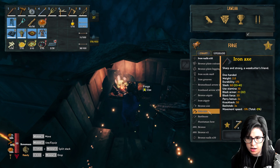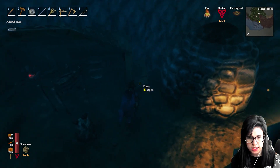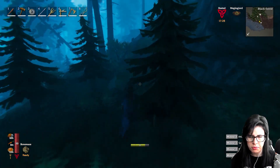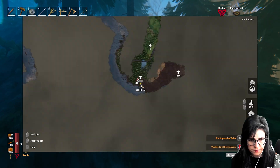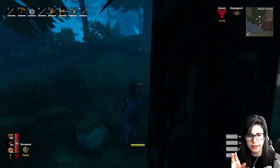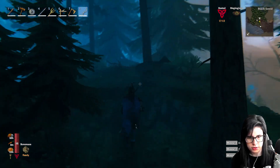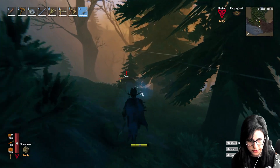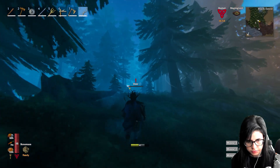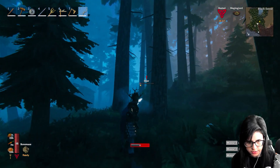For the iron axe I need four wood and leather scraps. I also still need some blueberries and thistle, so I'll collect those in the Black Forest. I want to make some deer stew and sausages. Oh wait - a one-star deer! We're going to catch you - come back, stop evading my arrows!